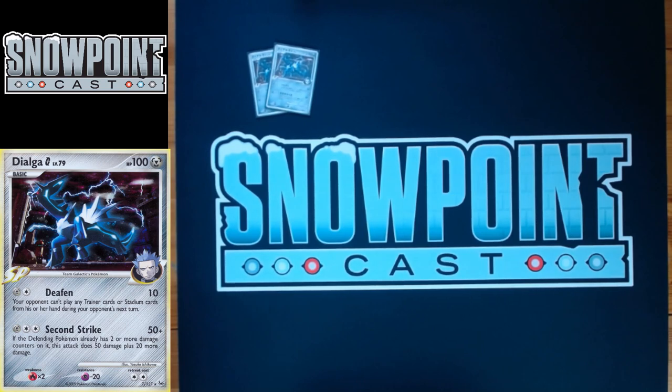Starting off with two DialgaG. DialgaG's got 100 HP, two Retreat, a Weakness to Fire, and a Resistance to Psychic. The Resistance to Psychic is actually pretty hot — the fact that Gengar and Gardevoir hit you for 20 less can be a big deal. You've got two attacks on the Dialga. The first one's called Deafen: for a Metal and a Colorless, it does 10, and your opponent can't play Trainer cards from their hand during their next turn. So that's really solid.